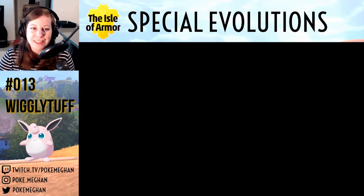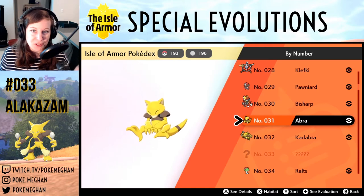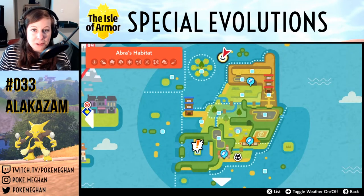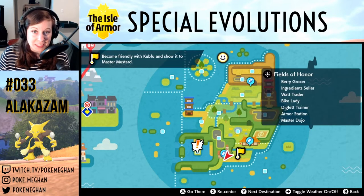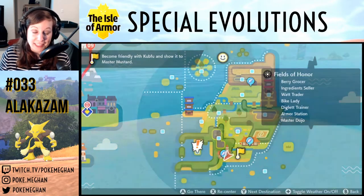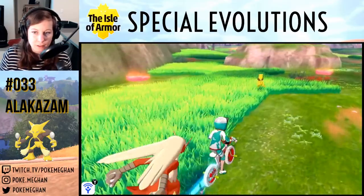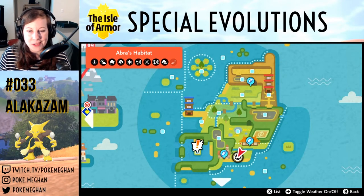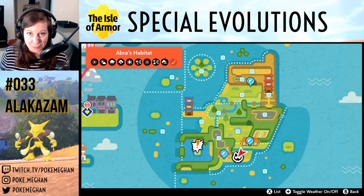Now let's talk about evolving Kadabra into Alakazam. This one is super easy — it just requires a trade with a friend, and Kadabra doesn't need to be holding an item. Start by finding an Abra on the Isle of Armor; use the flying taxi to get to the Fields of Honor, and they spawn in all weather. Abra evolves into Kadabra at level 16, and since you've likely beaten the game, wild Abra will be around level 60, so just get it to level up once, then trade for Alakazam.